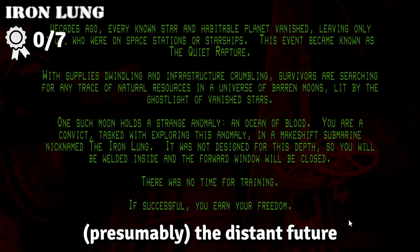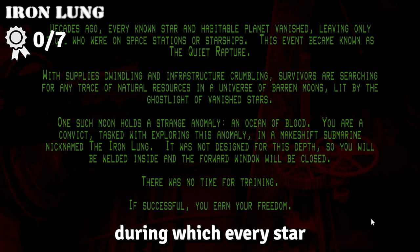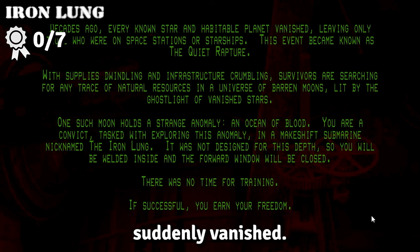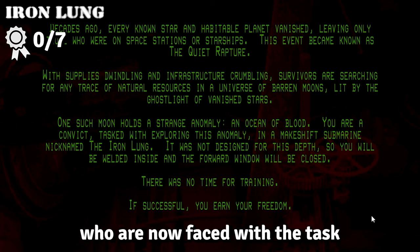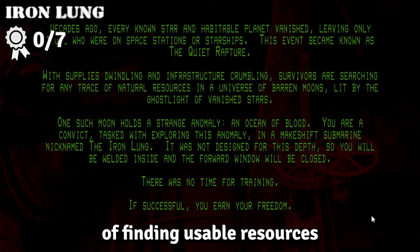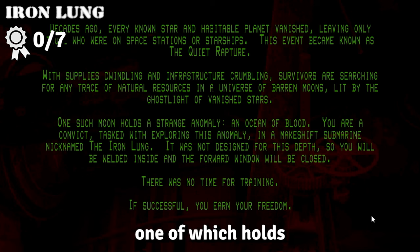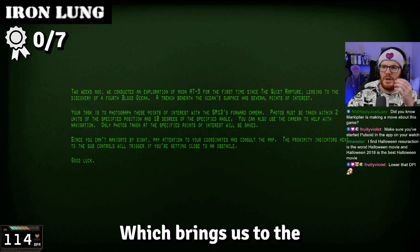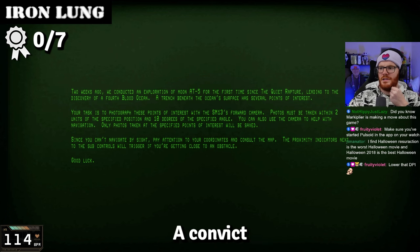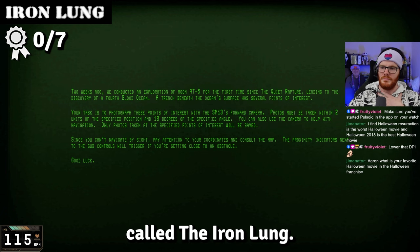The story takes place in presumably the distant future, following an event called The Quiet Rapture, during which every star-inhabitable planet suddenly vanished. The only people left alive were those on starships and space stations, who are now faced with the task of finding usable resources for their survival. Their search takes them to barren moons across the universe, one of which holds an ocean of blood.